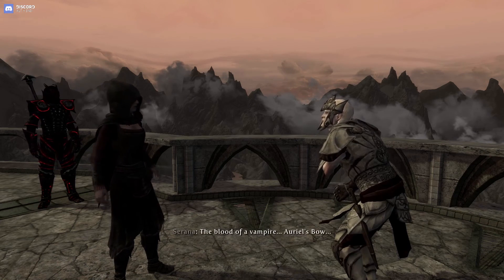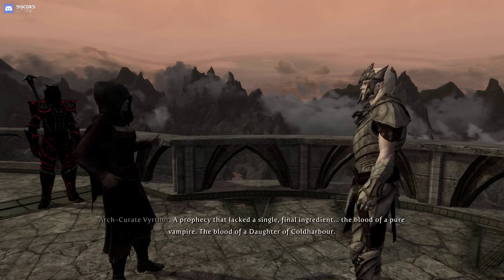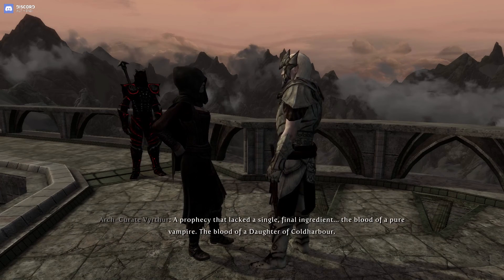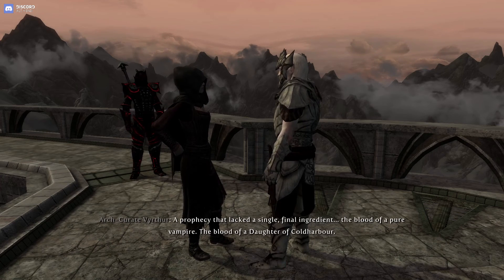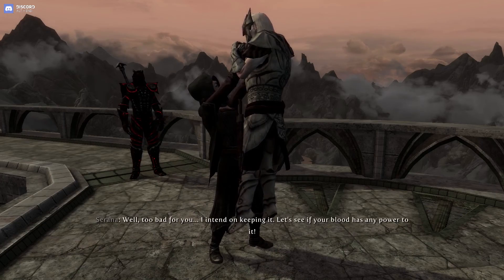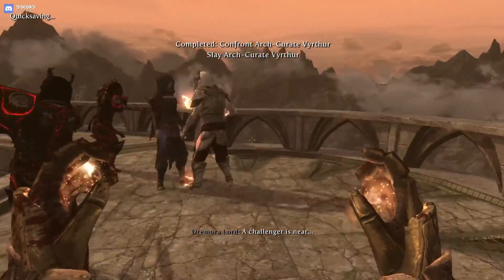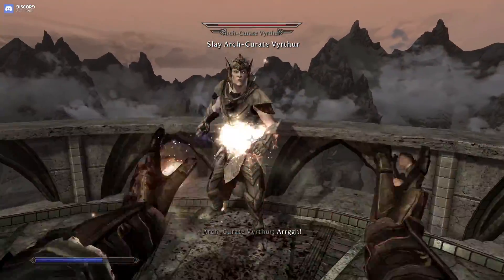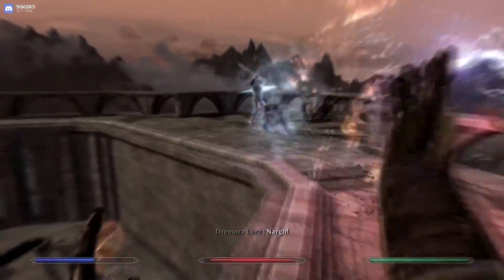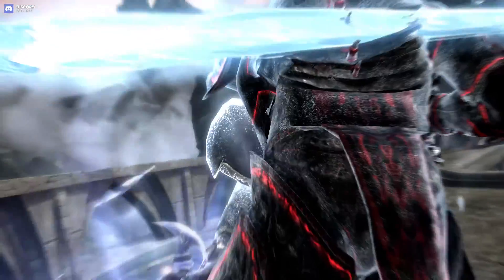'All I needed was the blood of a vampire and his own weapon — Auriel's bow.' 'Auriel's bow? It was you? You created that prophecy?' 'A prophecy that lacked a single, final ingredient — the blood of a pure vampire. The blood of a daughter of Cold Harbour. We have waited all this time for someone with my blood to come along.' 'Well, too bad for you — I intend on keeping it.' 'Let's see if your blood has any power to it.' Quick save — and now let's just kill him. I've now contracted Sanguinare Vampiris again — oops. He was quick at giving me it, wasn't he?